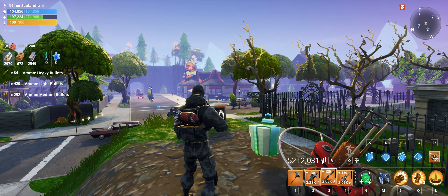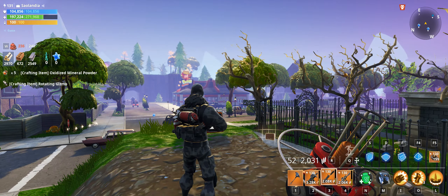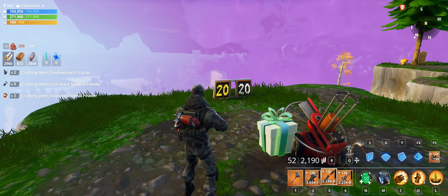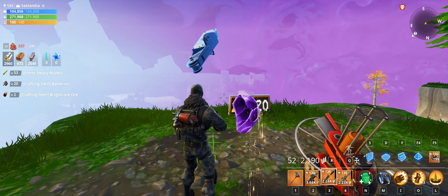So if you are in a mission and you have found skeet shooting side missions, let's go and do it. You have 1 minute and 40 seconds to shoot 20 clay pigeons if you want to get 2 reward boxes. 1 reward box for 10 clay pigeons.